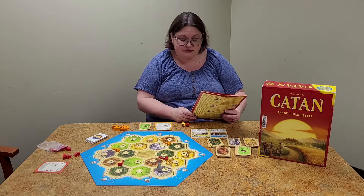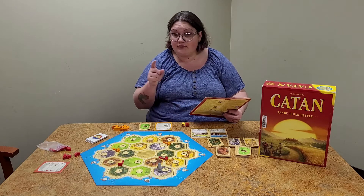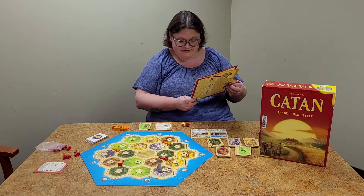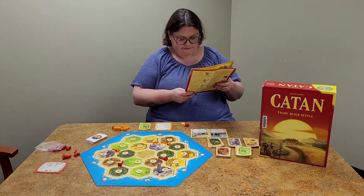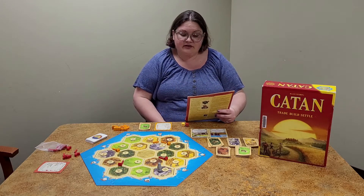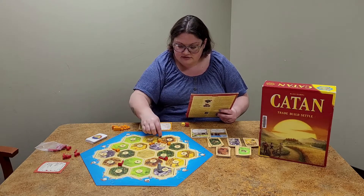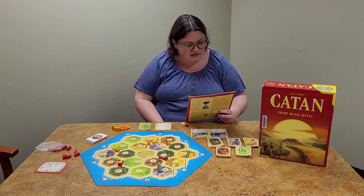You have to build to get your points — roads, settlements, and cities. Only one road can be built on any path, so if I have an orange road there, red cannot build on that same path. A new road must always connect to one of your existing roads, settlements, or cities — you can't just build a random road out in the open. There is also a distance rule: you may only build a settlement at an intersection if all three adjacent intersections are vacant. So you always have to be about two road segments away from another settlement. You'd have to build another road first, then place the settlement.